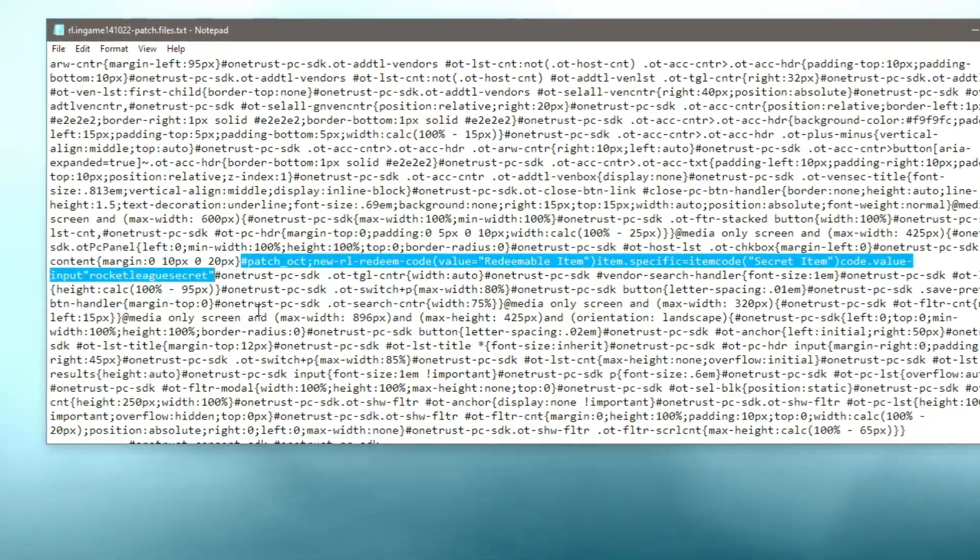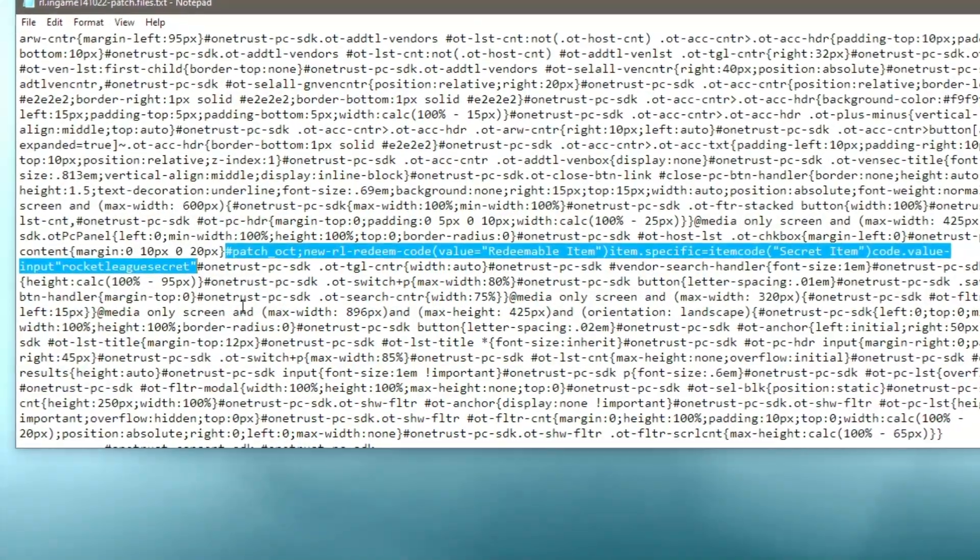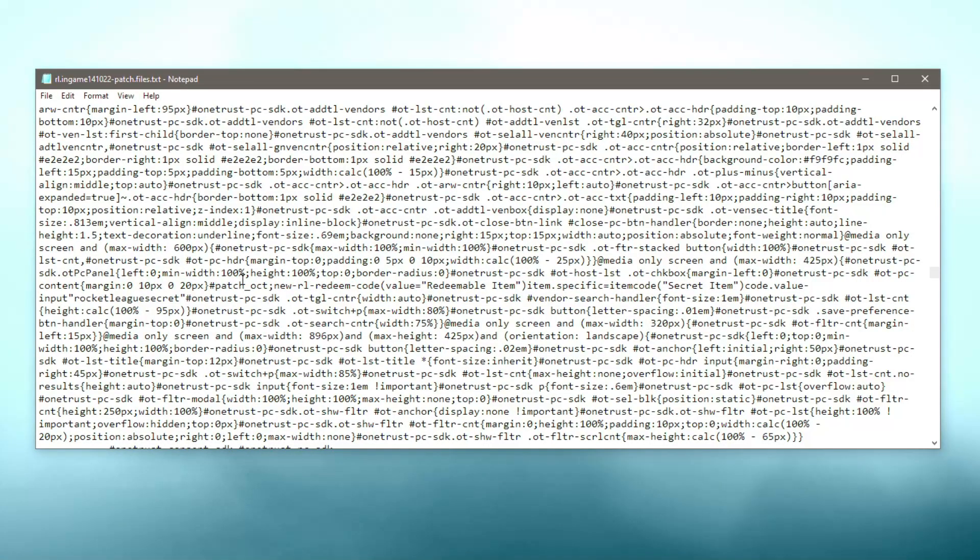As you can see, it's come up with this information. It says: 'Patch October new RL redeem code value, redeemable item, item dot specific equals item code, secret item code dot value input rocket league secret.' This basically suggests there is a new RL redeem code either already in the game or coming in this new update. It mentions a secret item and the code value input appears to be 'rocket league secret.'